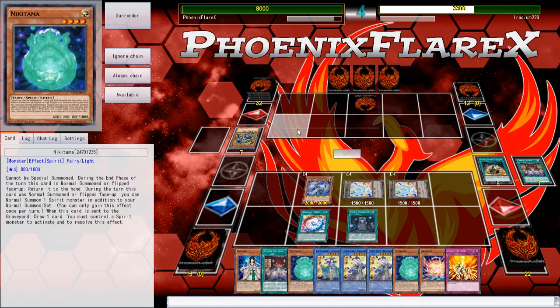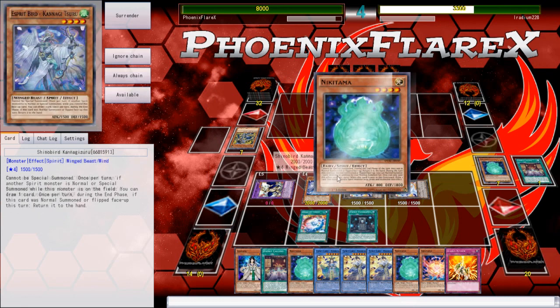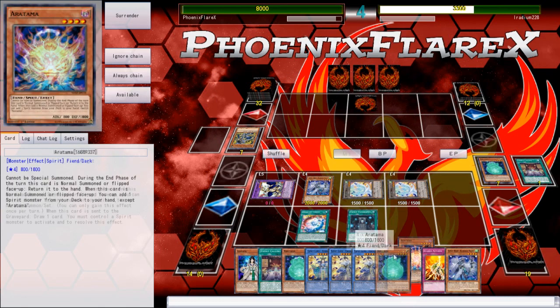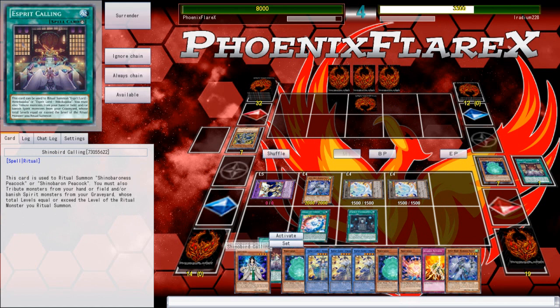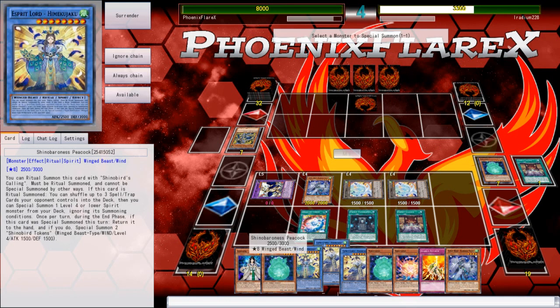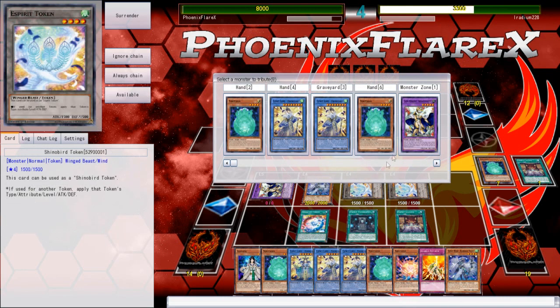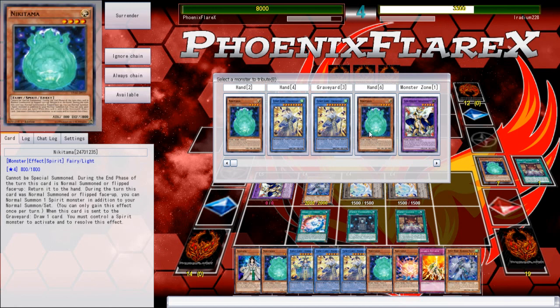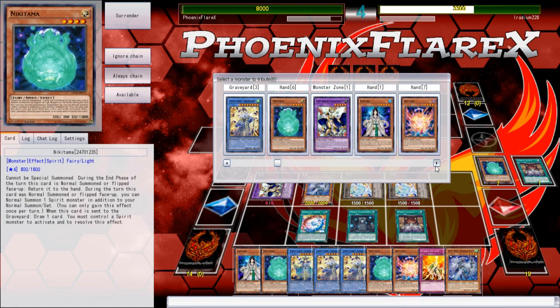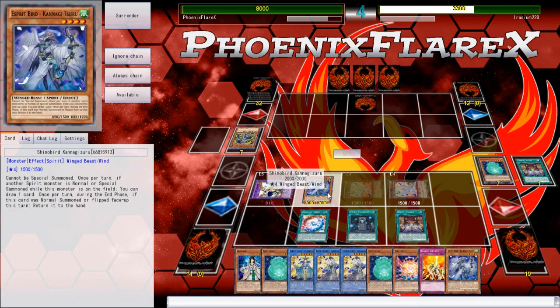I'm just going to empty these out of my deck because I don't need them there anymore — I want to draw better cards. Brilliant Fusion is going to draw a card. We'll use it here just so I can get my double normal summon. We'll send Nikitama from deck and Garnet from deck. I'll be able to special summon Seraph Knight. This gives me a draw for Crane, which I was going to summon from deck anyway. I've got these tokens which I can utilize. I'll summon the back row clear again because it's just the better one to do.